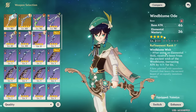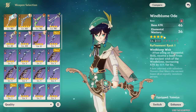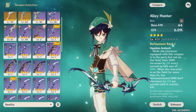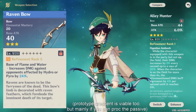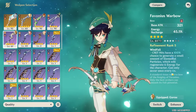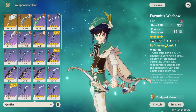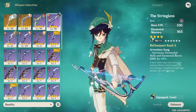For other weapons on an EM build: if you have the Windbloom's Ode, which you could refine for free from an event, it's definitely your best free-to-play option and comparable to an R1 Stringless. Other good options include the Alley Hunter especially with refinement, and for free-to-play the Raven Bow which you can get to R5 since it's a three-star weapon. Lastly, Favonius Warbow is viable if your team needs energy, though it provides more ER than Venti typically needs and won't give as much damage as the EM options.